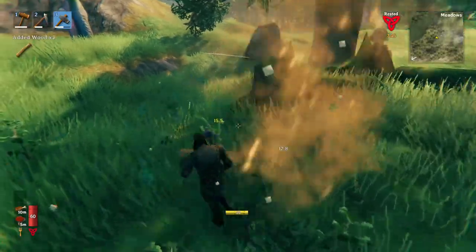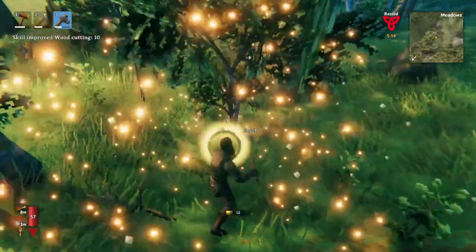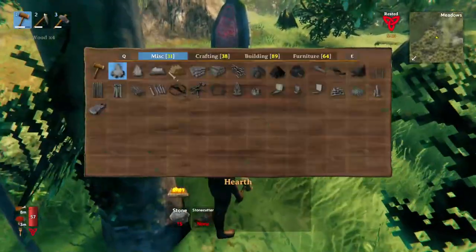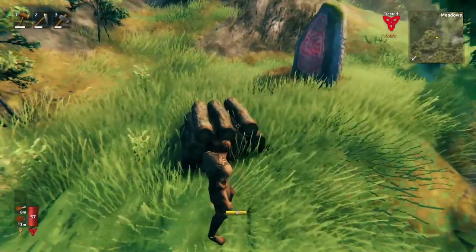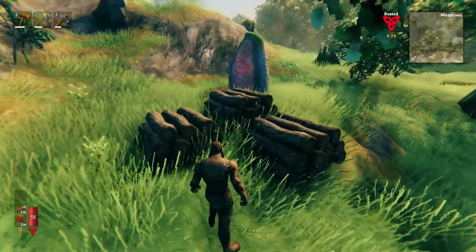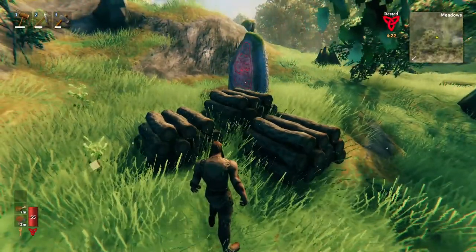It really doesn't take that long. We're gonna keep going through and clearing these until we have around 150 wood. We want to be able to build three of these wood stacks. Here we are — we have our three piles of wood. This is all the wood we need for the starting base.